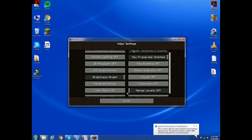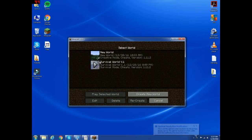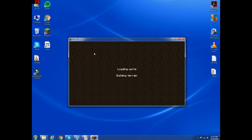Alright, so there you go. Now, once you're done with that, press Done, then Done again. And there you go — let's go to our New World and I'll show you just real quick.